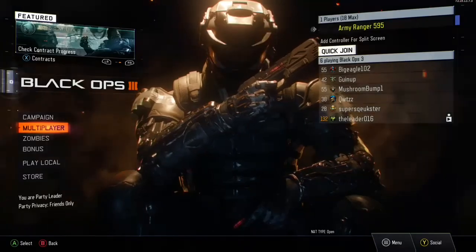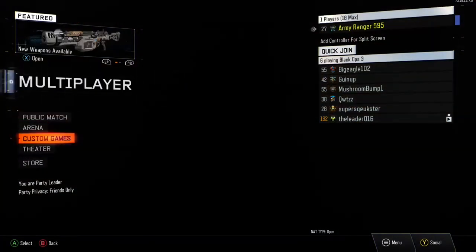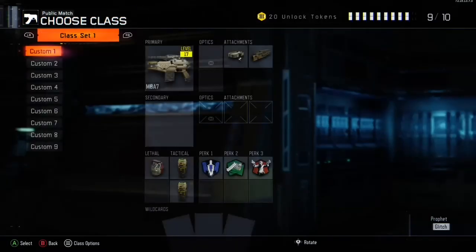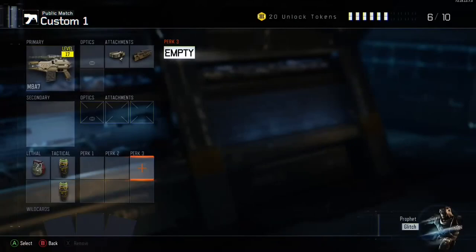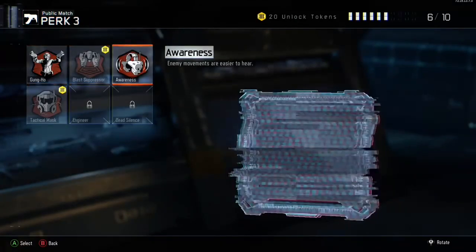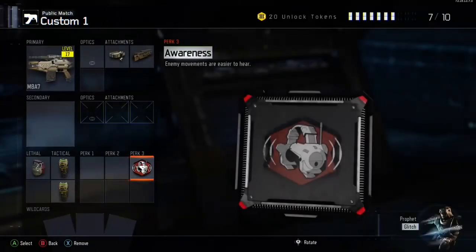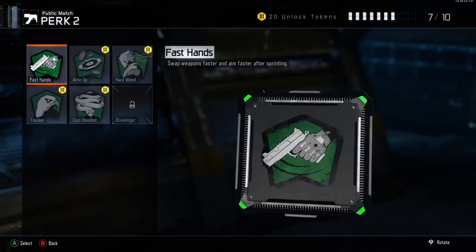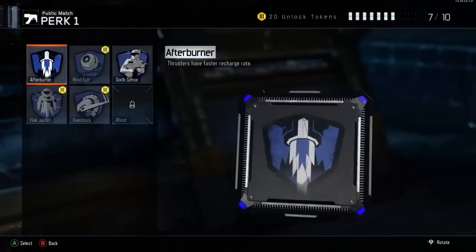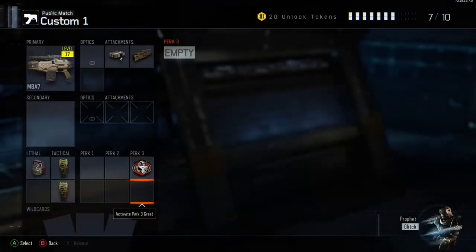Now for the perks — this is for multiplayer by the way, I'm not sure about zombies. Go to perk 3 and use Awareness. It makes it so easy to pick up people's footsteps — you can hear them much farther away. This is what I use.